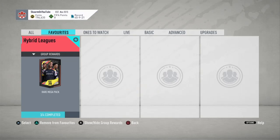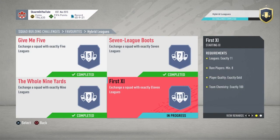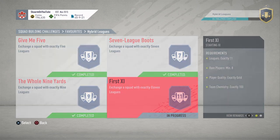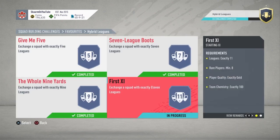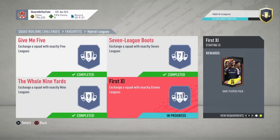What is up guys, it is Skarm and for today's video I'm going to be completing the first 11 SBC from hybrid leagues. With me completing this SBC it would also mean I get the group reward for hybrid leagues. The reward for completing the entire hybrid leagues is a rare mega pack — a 55,000 coin pack — and the reward for completing the first 11 SBCs is going to be a 50,000 coin pack known as a rare players pack.